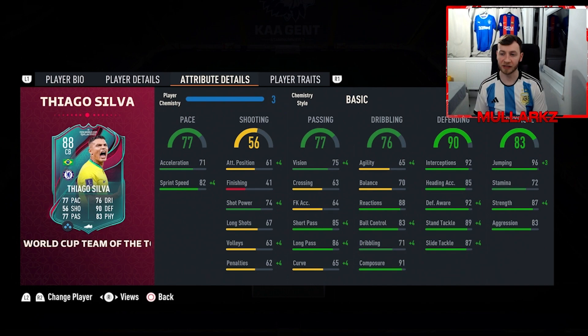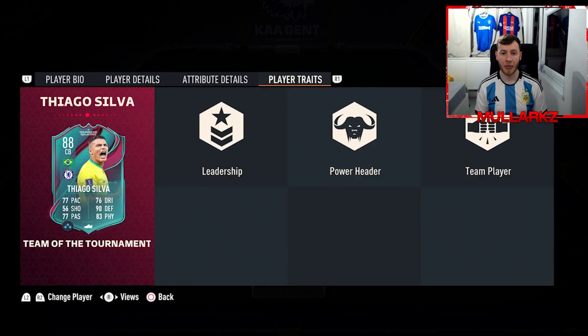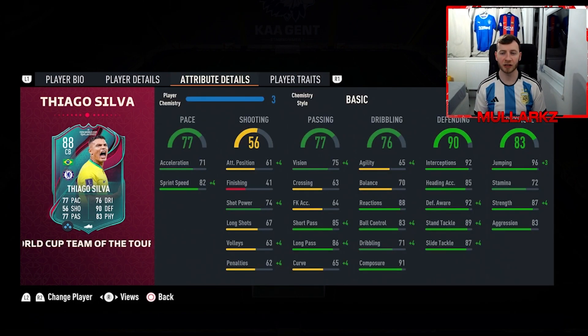You'll probably want to put an anchor or shadow on this card depending on how he performs in game physically. He has some nice player traits: leadership, power header, and team player — all traits you want in a defender. I'm more than likely going to go with a shadow to start off with, but depending on how aggressive and how good he is in game, we might change that to anchor.